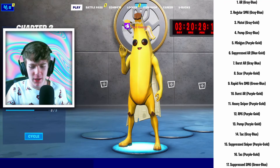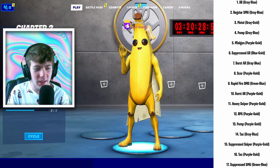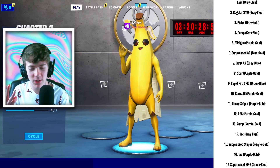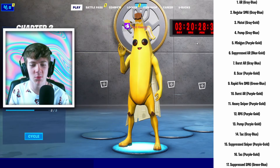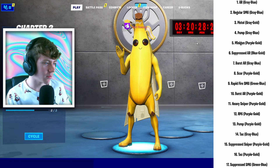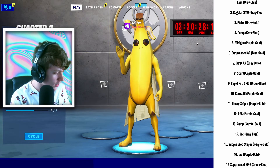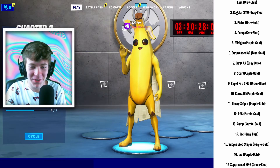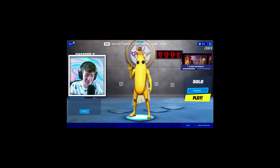I have it pulled up on screen right now. I'm going to ask Siri to pick a number between one and 17, and whatever number she chooses, that's the first gun. I'm going to choose three guns total maximum — I don't have to use all three, but it gives me more options. Siri, choose a number between one and 17. It's eight — so we're going to have to use a Scar, purple and gold. It's an awesome weapon but it's going to be hard to find.